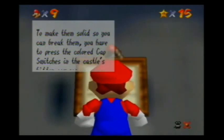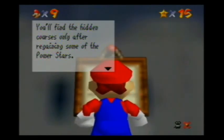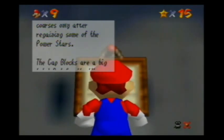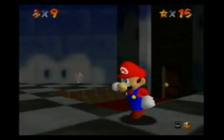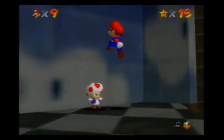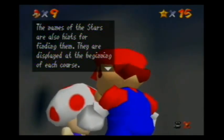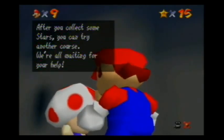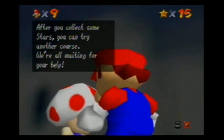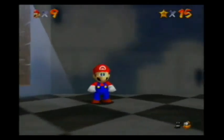Are you using the cap blocks? You really should, you know, to make them solid so you can break them. You have to press the colored cap switches in the castle's hidden courses. You'll find the hidden courses only after regaining some of the power stars. The cap blocks are a big help — red for the wing cap, green for the metal cap, blue for the vanish cap. I don't think I've ever — I owned this game on the N64 one time and I don't think me nor my brother ever found the vanish cap. Names of the stars are also hints for finding them; they are displayed at the beginning of each course. You can collect the stars in any order. You won't find some stars, enemies, or items unless you select a specific star. After you collect some stars you can try another course. Cool! I said 'appeal' — I said 'appeal.' There we go.